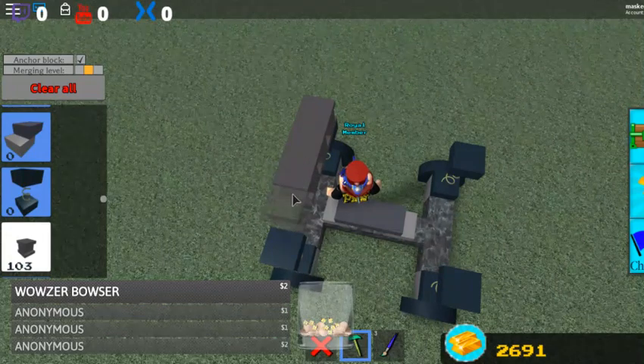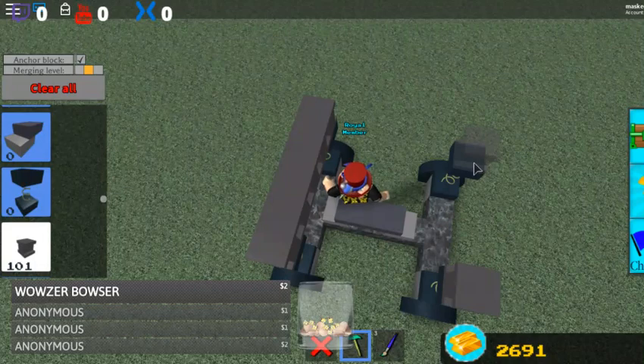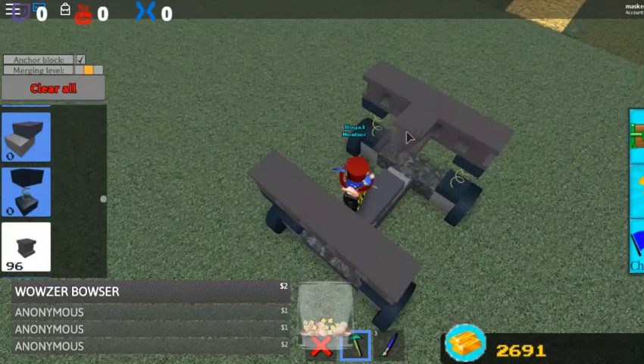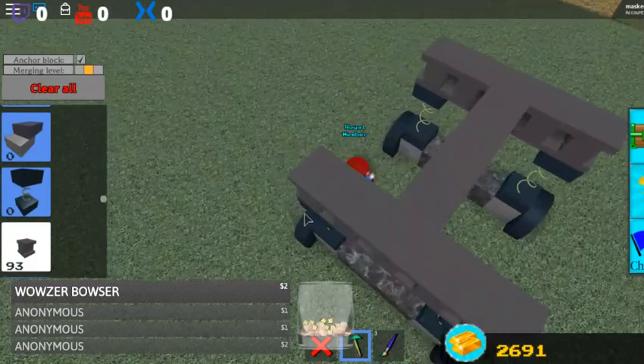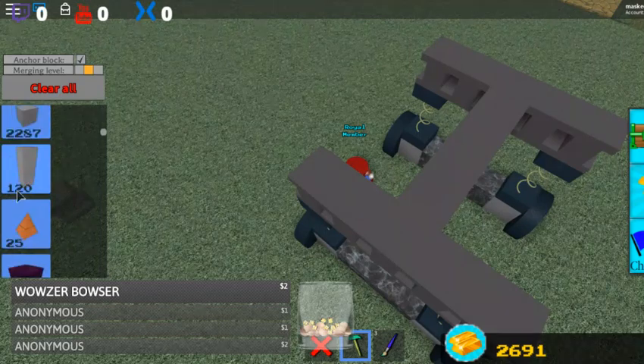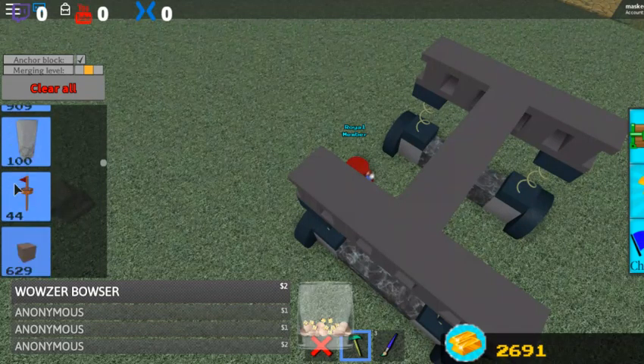Since this is just a tutorial video and I don't want it to go on for 30 minutes, I'm going to build a very basic, kind of rough-looking car. The next thing I'm going to do — you see how there's no hinge points added onto the car yet — is add in the driver's seat.